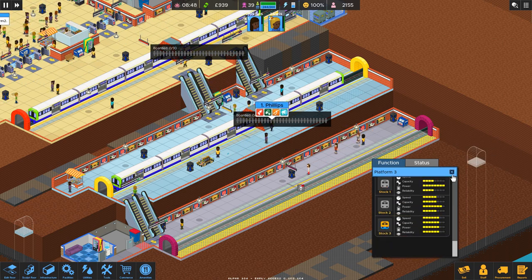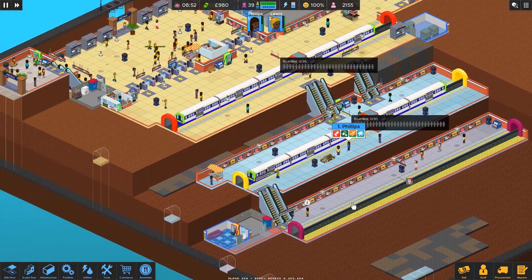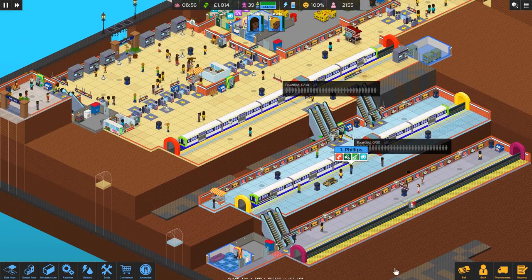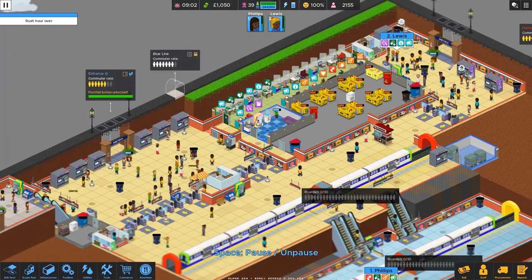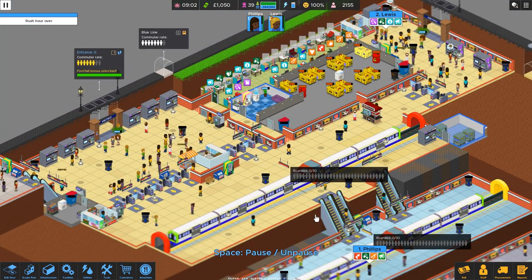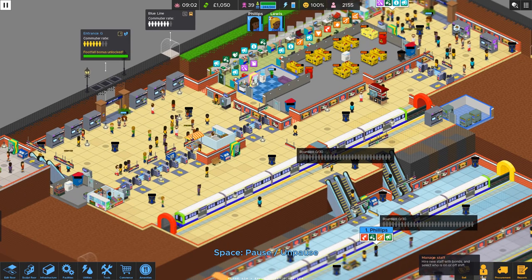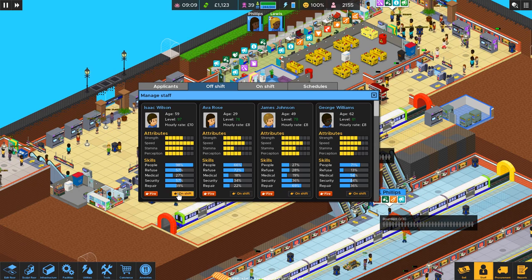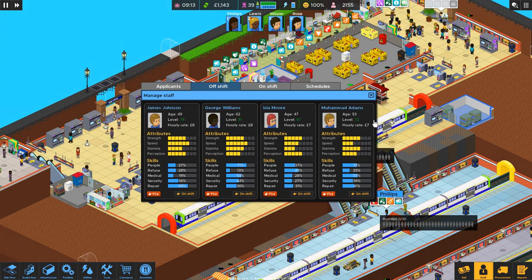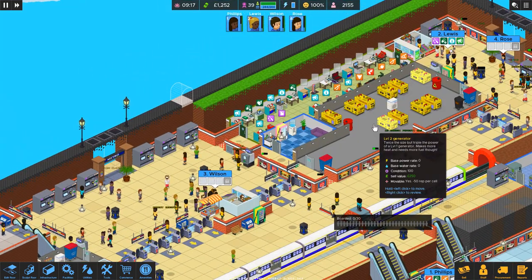Let's get stock three. Some of the things we want to do: we want to get indicator boards, we want to get in our fourth track. Let's start bringing in some more of our staff. Wilson and Rose, please. Let's see.